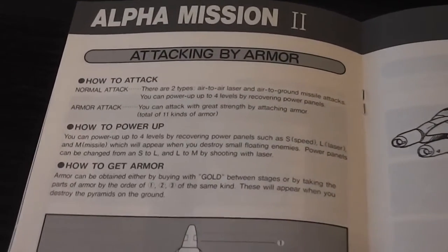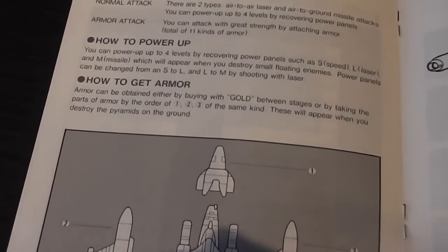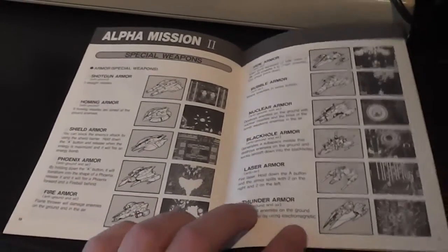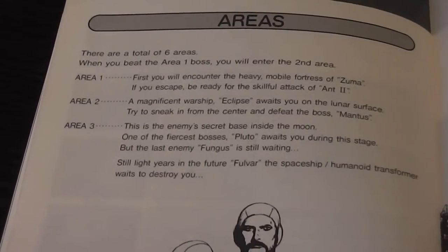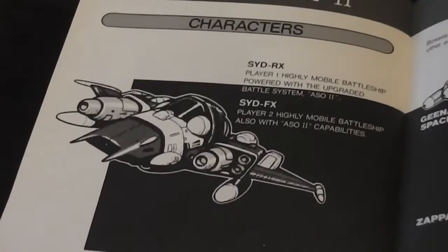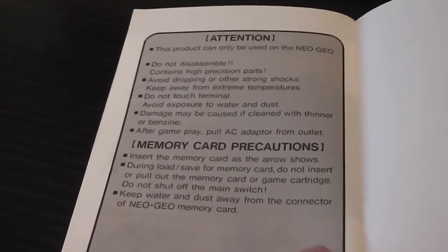It tells you about how to use your armour to attack — you can attack with the armour, power it up by collecting power-ups, and you can also get armour at the end of each stage by buying it with things you pick up within the game. There's some nice pictures of spaceships and information about all the different types of armour you can pick up or deploy. Then there are the different stages — details of which there seems to be only three — plus more nice black and white pictures of characters, your spaceship, and some enemy spaceships. At the end it tells you about the precautions regarding the memory card.